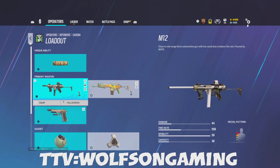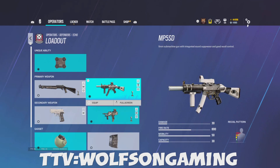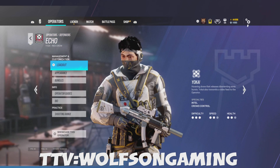Cav: I use extended barrel, red dot B, laser, and laser for her pistol. Echo: red dot B, vertical, laser, and Bearing 9 the same.